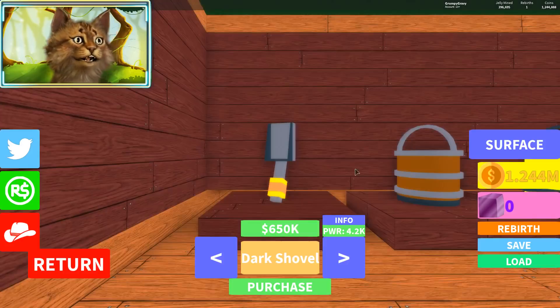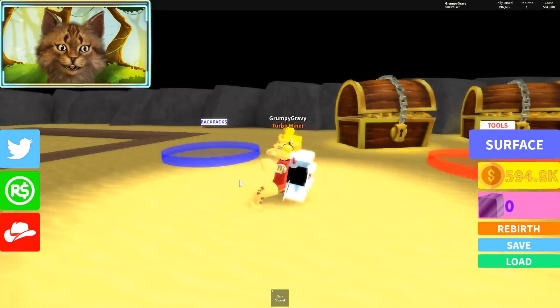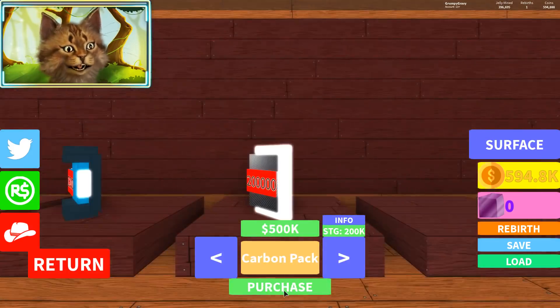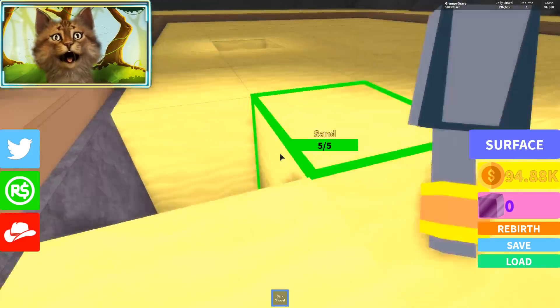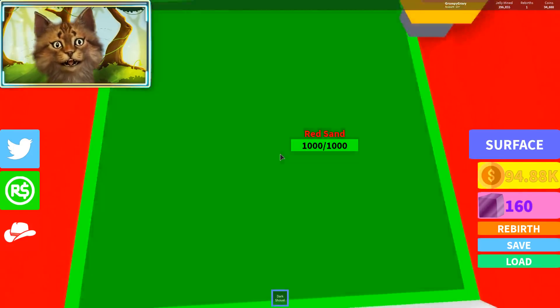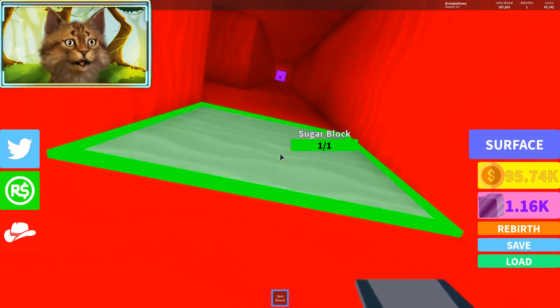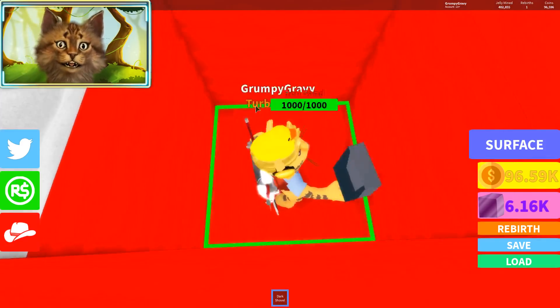Let's see what we can buy. Tools — let's buy the Dark Shovel first, and then we can actually buy the last backpack — Carbon Backpack, boom! Let's check out this op tool. I think this is my hole — I was digging by myself. Oh, this thing breaks blocks in one hit and it's actually fast!